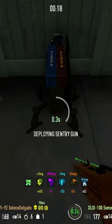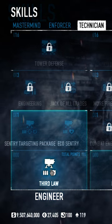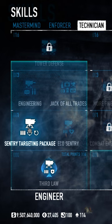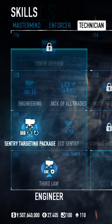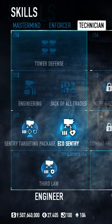Sentry gun basics in Payday 2. To start, you only get one sentry gun, but there are a few available skills to upgrade it. The notable ones being ace for Third Law, which gives the sentry gun a shield, and eco sentry, which further increases the health and decreases ammo costs.